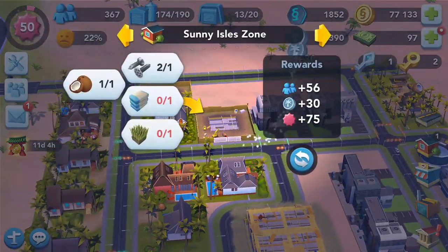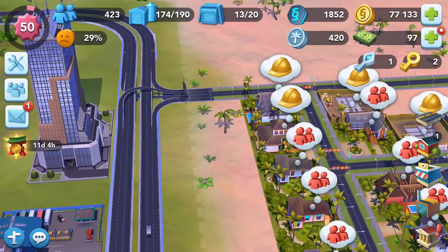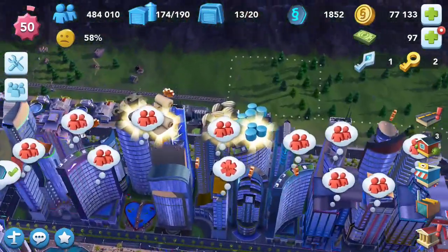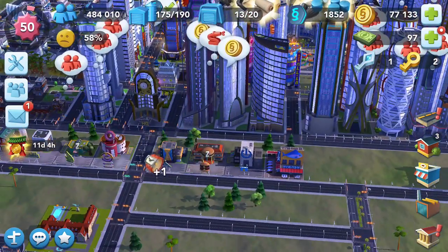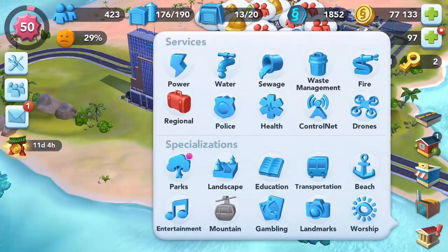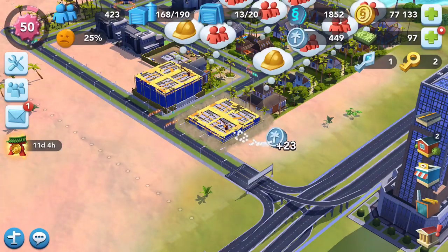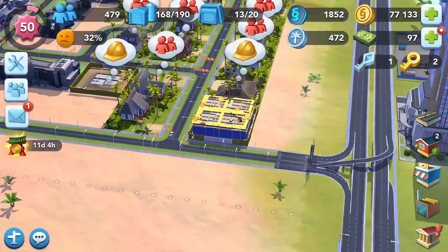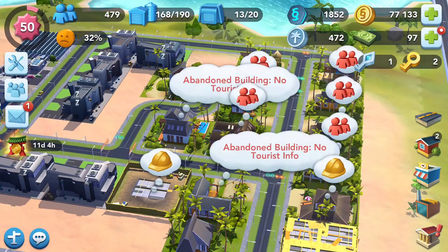We'll be in pretty good shape. Let's go back and grab a couple of things - looks like we need some plastic and a watch. Two upgrades here ready to go. I'm trying to raise money. We're not that far away from 600. What should we do? People are moving out and there's no tourist info booth - I think we know what we probably have to do.